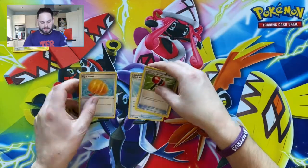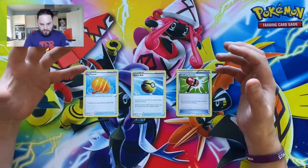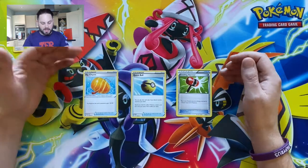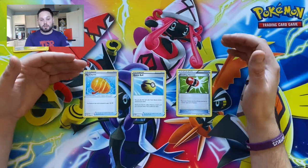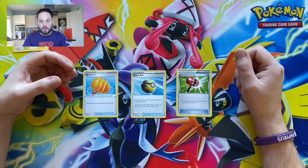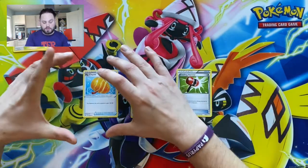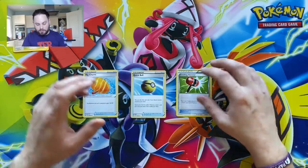Now let's look at item cards. There are a lot more than what I'm covering, but I want to give you an idea of the type of things you'll want four of. The first is Big Charm — very simple, it gives your Pokemon 30 extra HP. This can be really useful if your opponent could just about knock out your Pokemon; stick Big Charm on and they need another 30 to get over the line. It works with any deck type.